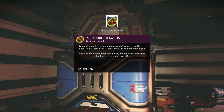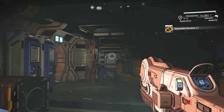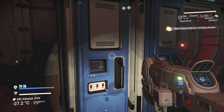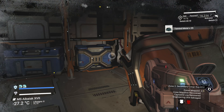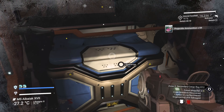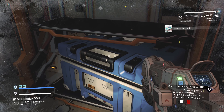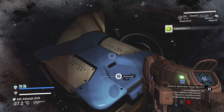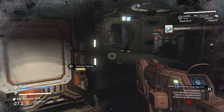Did I miss this one? Yes I did. Rare item - impossible remains! An appalling relic, the haunted remains of some abyssal horror - it has lived at least 110 lifetimes and will live many more. It will stalk the bearer across the galaxy and the next, unless it is sold before the curse can take effect. Okay, that's not good. We want to sell that as soon as we get out of here.